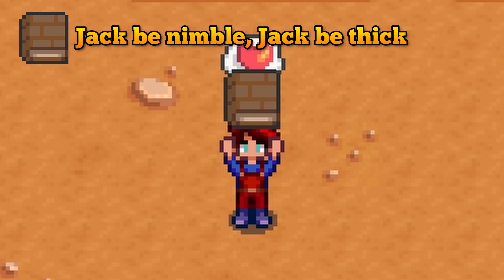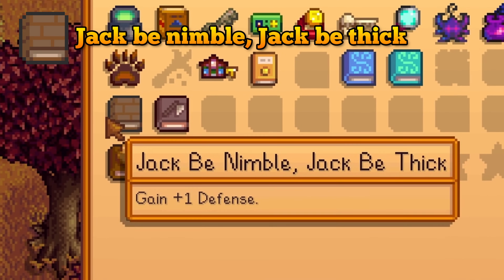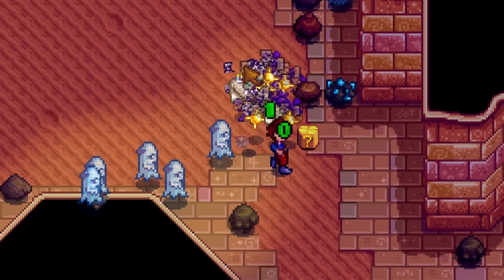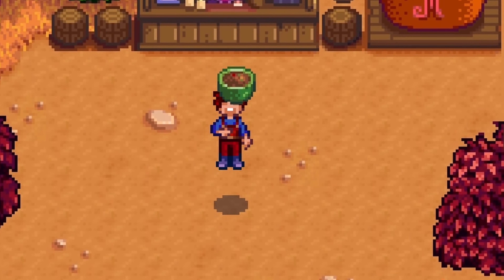Jack be Nimble, Jack be Thick — a book that will permanently increase your defence by 1. It might sound insignificant but when paired with your boots and defensive food you can become quite tanky. You can only use this once, so if you get any duplicates trade them in for some stuffing. This can be found from artifact spots or by buying it from the bookseller for 20,000 gold.